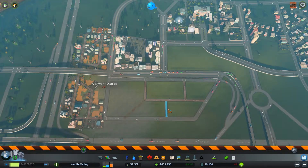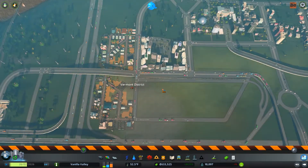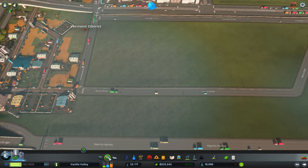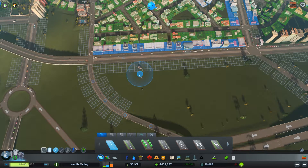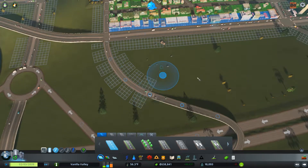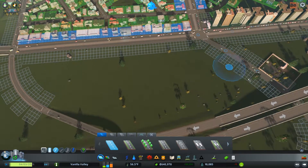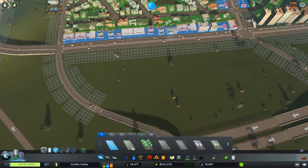Let's start getting some of these roads. This is a transitioning area, but as you can see, the pollution is already starting to clear up. Let's go over here and get some neighborhoods going. Do we want to connect off to this road? I don't want to zone too close to the highway, and I don't want to do any housing off of this road per se.